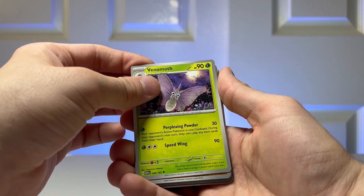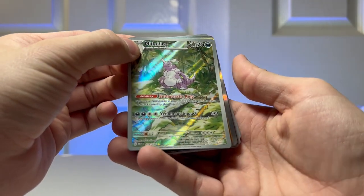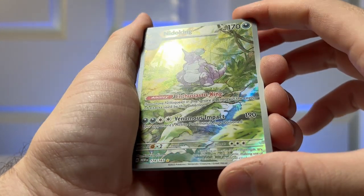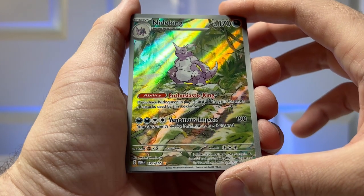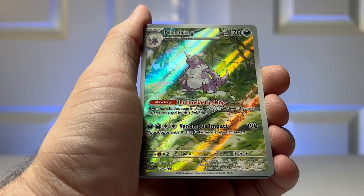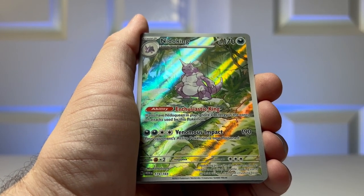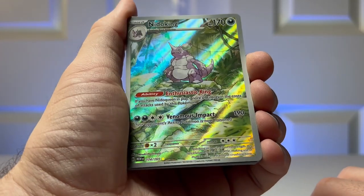Then a Mothim. We got a Sandshrew. Oh wow, look at that — we got a full art Nidoking. Let's get a good view on this and zoom in. Wow, look at that shine — that is a beautiful card. It says Enthusiastic King: if your Nidoqueen is in play, ignore all energy in the cost of attacks used by this Pokemon. That is crazy — so if you have a Nidoqueen buffed on your bench, you don't need any energy to do 190 damage. And then your opponent's active Pokemon is now poisoned. That's so cool, what a beautiful card.